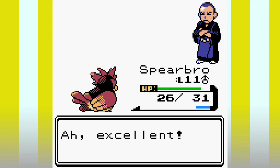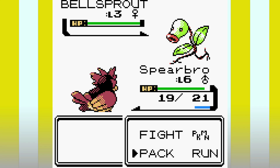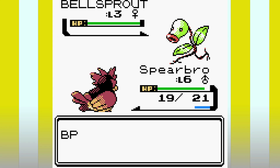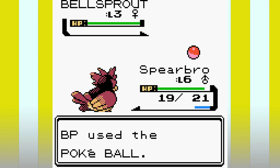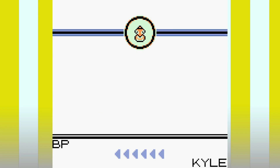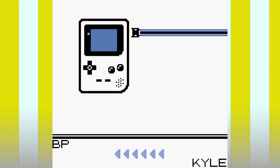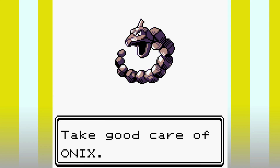We quickly catch a Spearow that can only use Peck and Growl. We easily clear Bellsprout Tower and can take on Falkner, but before we do there is a very important Pokemon we have to catch and that's Bellsprout. In Violet City there is an NPC trade where they'll give you an Onix for a Bellsprout, but we need to grind Bellsprout up to level 14 first. This is important because we want Onix to have Rock Throw, which it doesn't learn until level 14, and the traded Pokemon will be the same level as the Pokemon you offered.